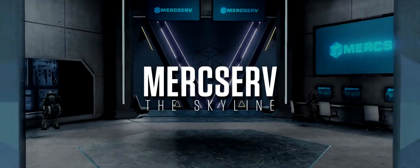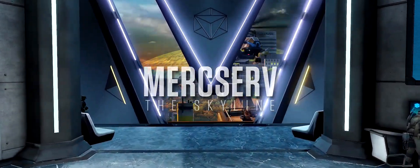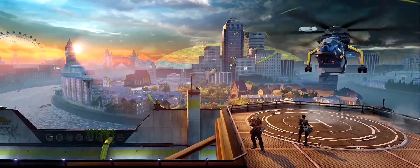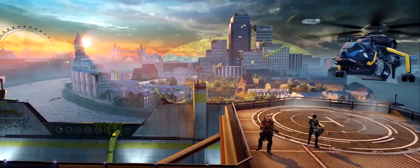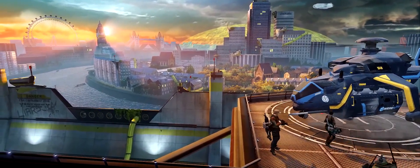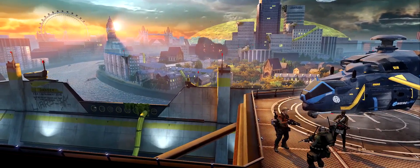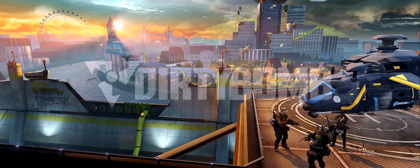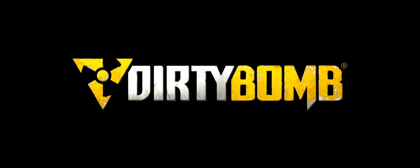Number seven: the Merc Serv ending room. This place rocks my socks. I've never seen this much of Dirty Bomb's universe before, so it's a real treat to see the mercs, the water, the lighting, and the buildings in the background. It starts to show the rest of what London looks like, aside from just these small maps which only give you a taste. It's great to see all of it in one place with all the mercenaries looking cool.